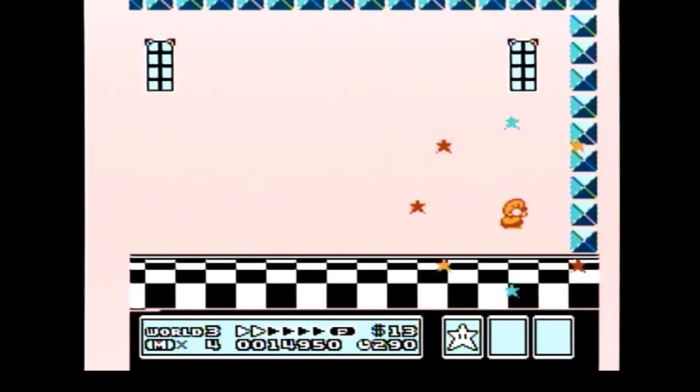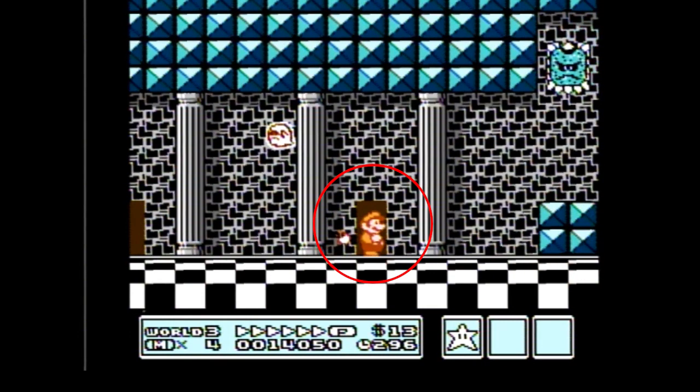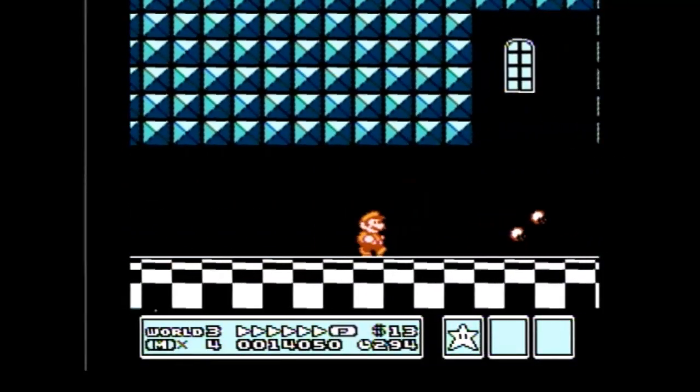There is another way to do this fortress, and that's by entering the third door — we call this the third door. Right before you see Mario on the other side of the door, you have to press up on a single frame to go back through that same door and it will take you right to the Boom Boom room. From here, you do your normal Boom Boom kill.